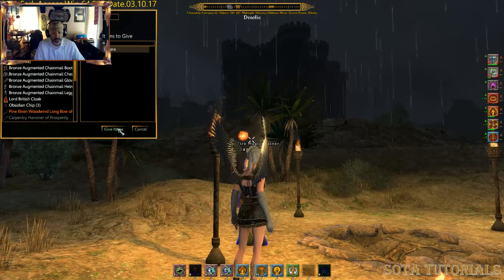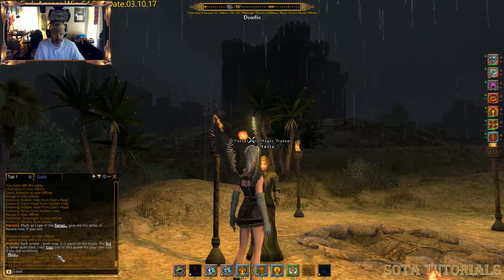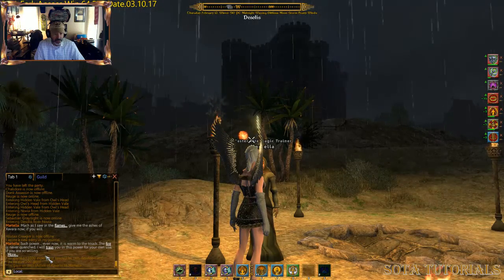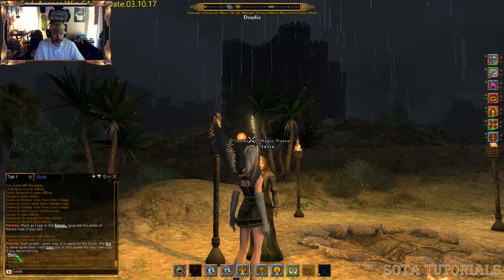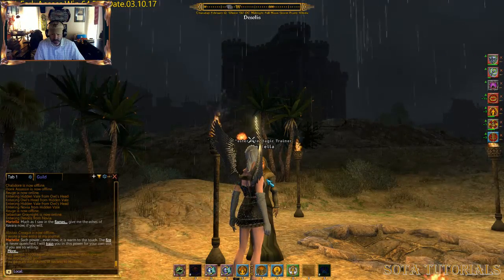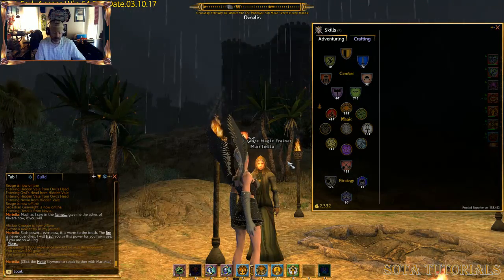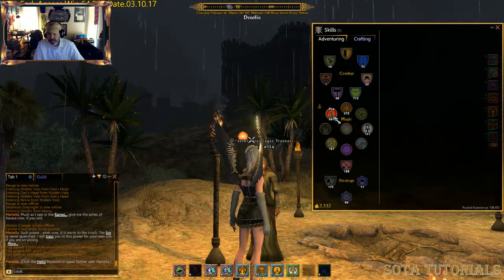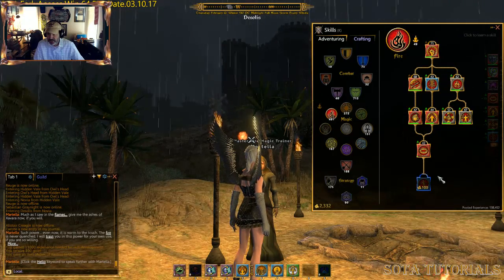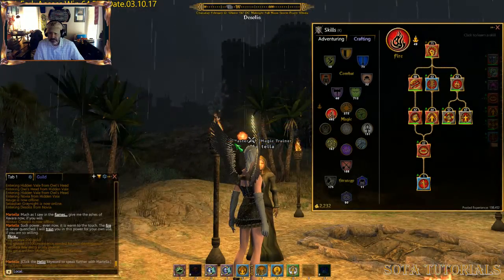And let's see: "Such power — even now it's warm to touch. The fire is never quenched. I will train you in this power for your own use and more." So let's click on more. All right, let's bring her up — I've got the regular trading window from her. I should be able to come down to fire, and now you can see that summon elementals is unlocked, which means I completed it.